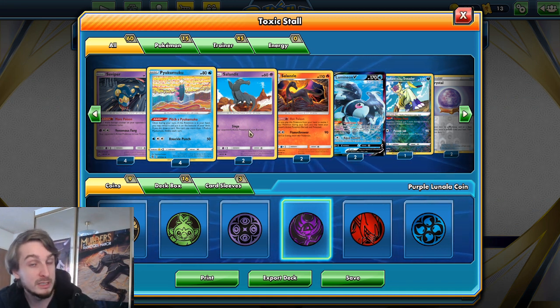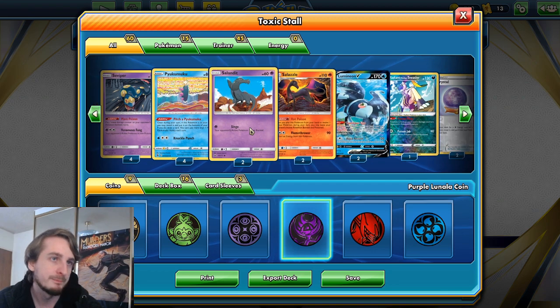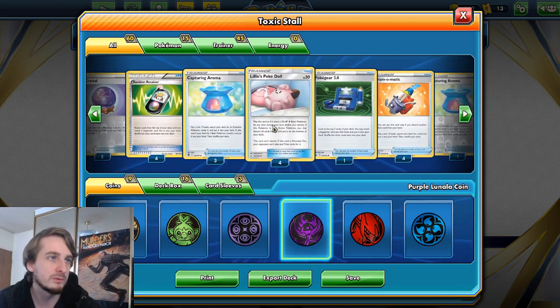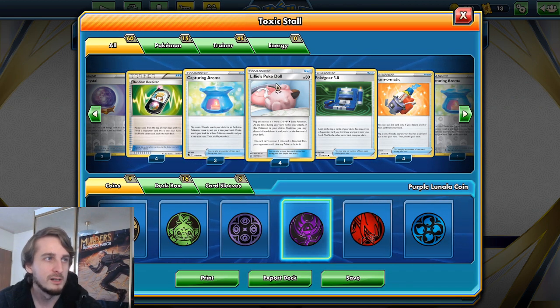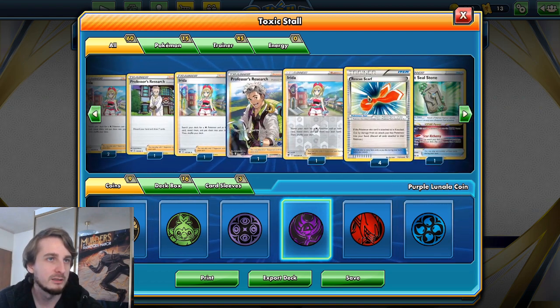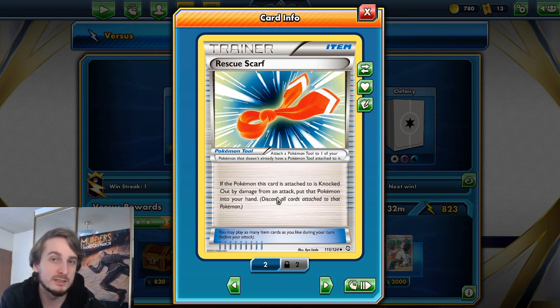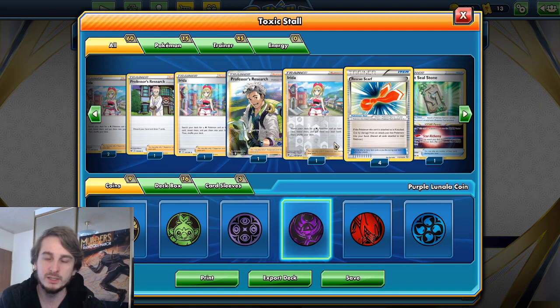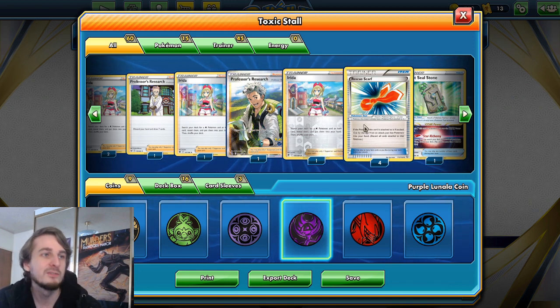Then we try not to give up too many prize cards, because any of these basic Pokemon could be sitting there taking hits. But we have a few ways to stop that. We've got Lily's PokéDoll, which is actually kind of crazy — it's just a 30 HP Pokemon, but if they knock it out they don't get prize cards for it. We can put tools onto this, like Rescue Scarf. So if the Pokemon is knocked out, it goes back into my hand. If that Pokemon is Lily's PokéDoll, it just goes back into my hand and I play it onto my bench again. I spend as many turns as I can trying to avoid giving up prize cards.